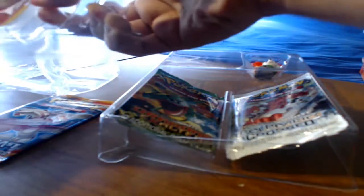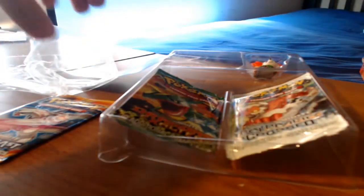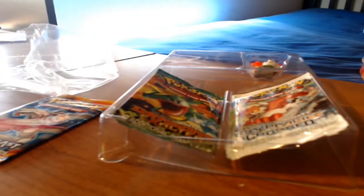I think I have enough sleeves if I get a holo, full art, or EX in each pack. All the packs are going to be Black and White series. I really would like to get this Fennekin out nicely — and I did. So that's XY promo number 2. Nothing special. We also have the Fennekin figure, which will join all my other Pokemon figures on top of my desk.